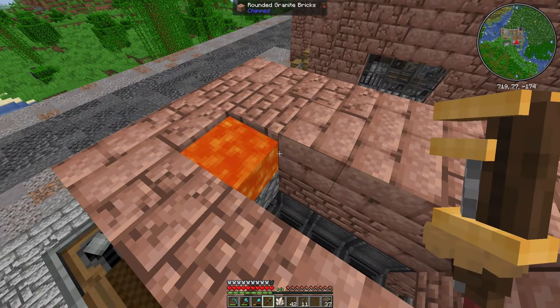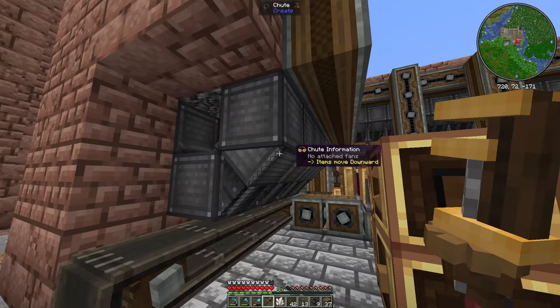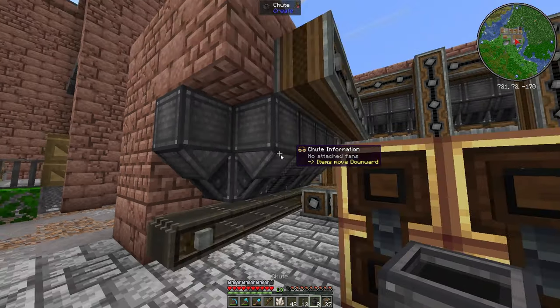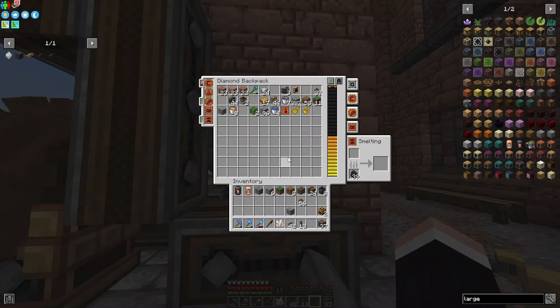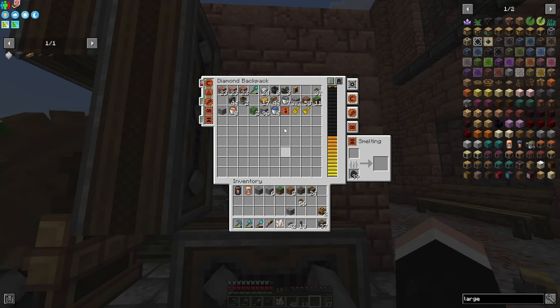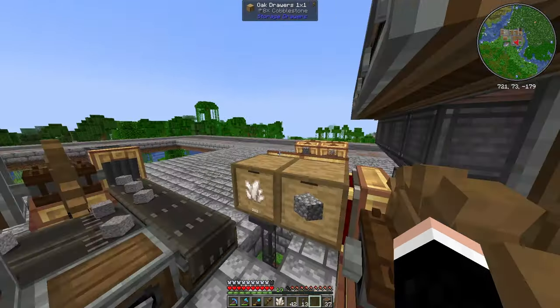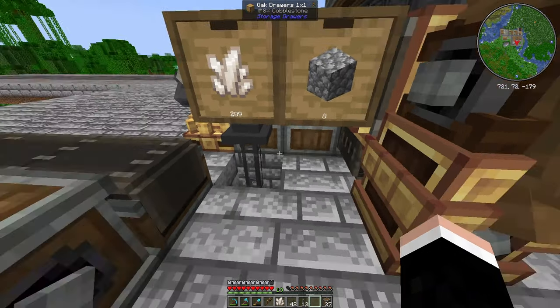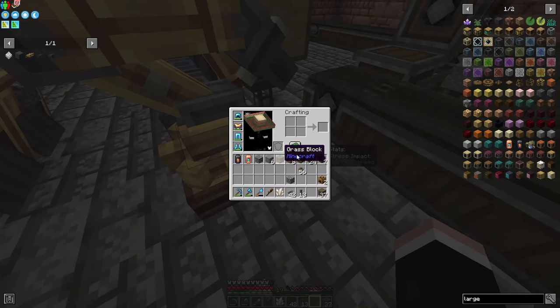There we go, we have power. Let me get a chute real quick - just like that, it's covered. Let me get another chute right here, just like that - so it's covered. We have quartz right here, we have cobblestone right here. All we need to do is get our mechanical arm connected.